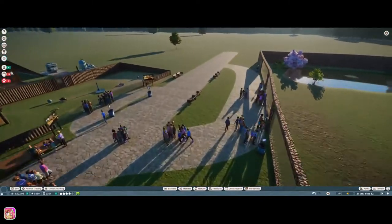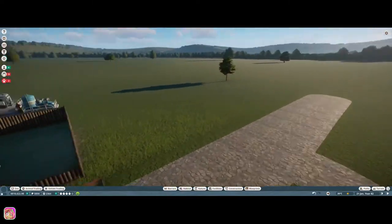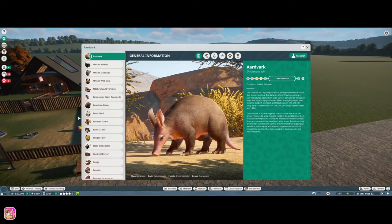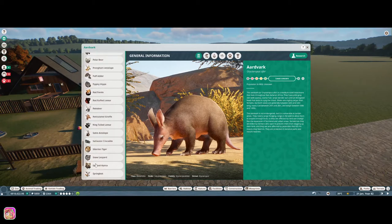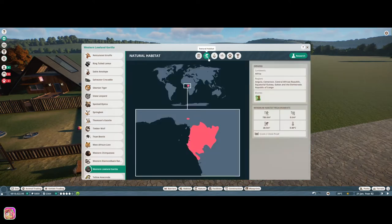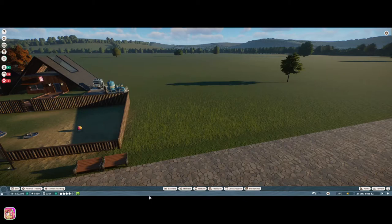Let's make a habitat over here. First, let's go ahead and look at the Zoopedia just to see what kind of space this gorilla needs. We've got 780 square meters, 40% climbable, and grade three climb-proof. Okay, we can do that.